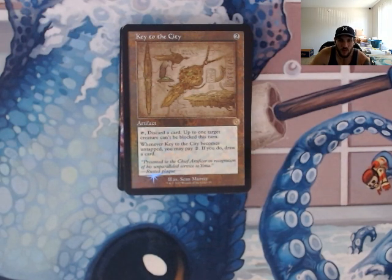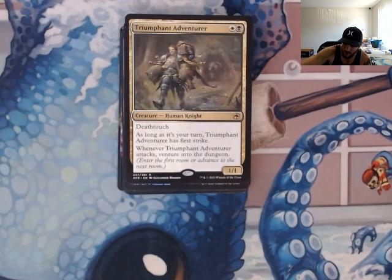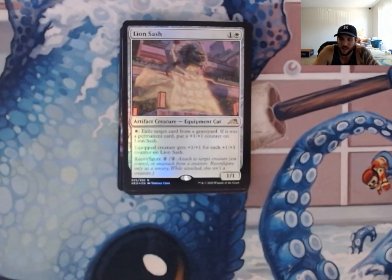Key to the City — discard a card, and target creature can't be blocked this turn. Just push your commander through, especially if he's got plus one, plus one counters on it. It doesn't take long to kill somebody. Whenever it becomes untapped, you can pay two and draw a card — key to winning the game with unblockable commanders. Triumphant Adventurer has deathtouch and first strike on your turn, and it's a 1/1. I only put this in here because I really wanted to go into the dungeon — literally the only reason. There are some cool dungeon mechanics with scrys, creating tokens, creating artifacts, returning cards to the battlefield, and drawing cards. It offered another avenue of utility.